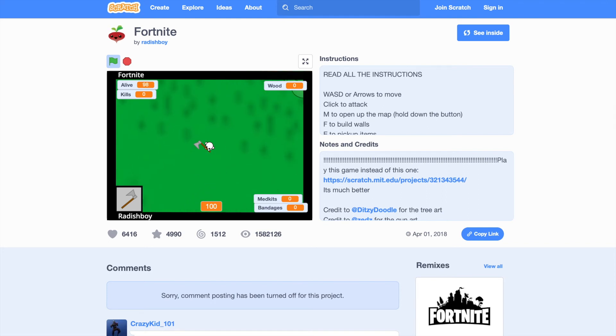You have to move around, and you can break trees like in Fortnite — just click on this. I do have some wood but I need some materials before people start attacking me. I do need this gun, and this gun can shoot really fast.